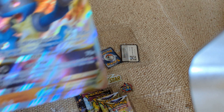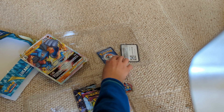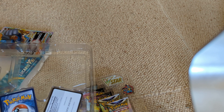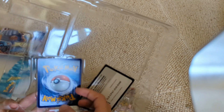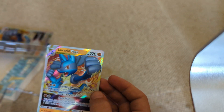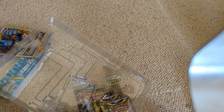First up, here's the oversized Lucario V-Star. You can feel the texture — I don't know if you can see that in the light, but there's texture on that. Then for the promo cards, we have the Lucario V-Star, which is quite nice. And we have this one, which I really like.